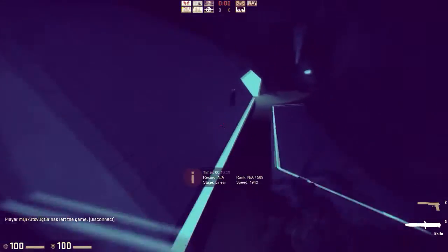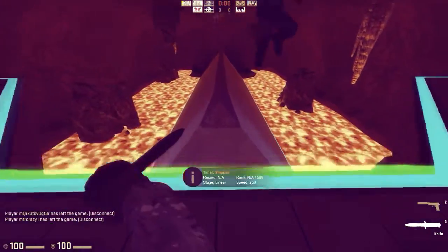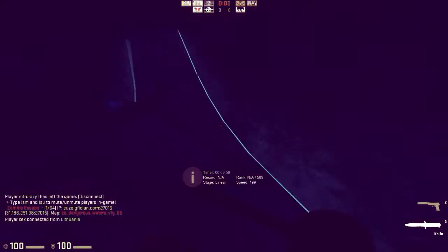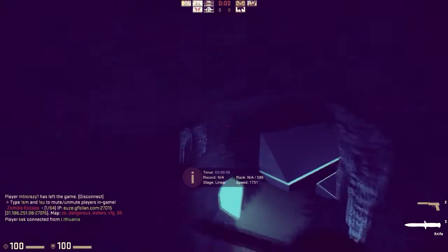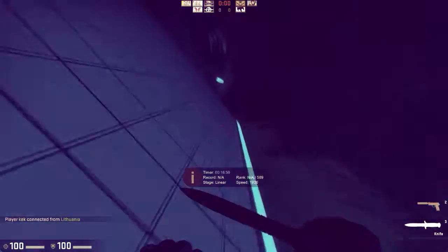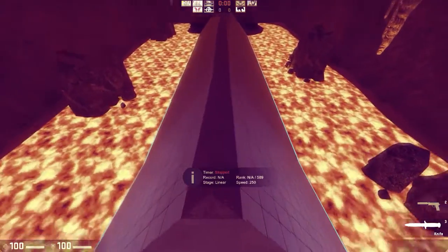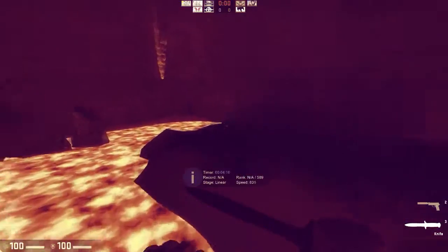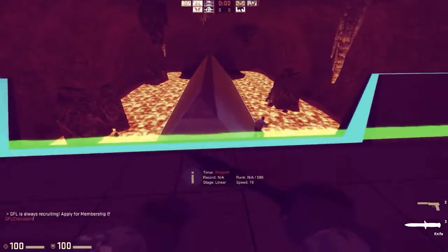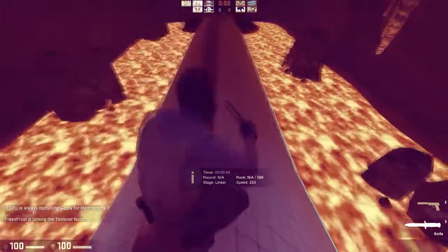So yeah, that's how I do it. I'm getting 900 speed just holding A, nothing else. With b-hopping as well, when you're turning corners you hold A or D depending on which direction you're turning. As I'm turning to the left I press A, turning to the right I press D. You always have to be pressing A or D while surfing.